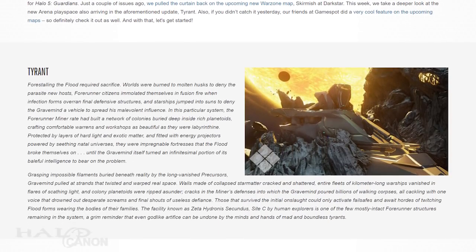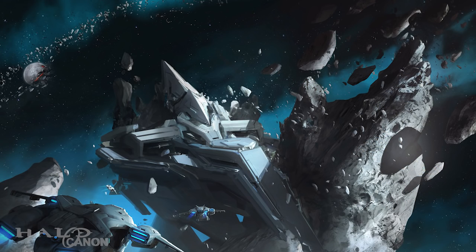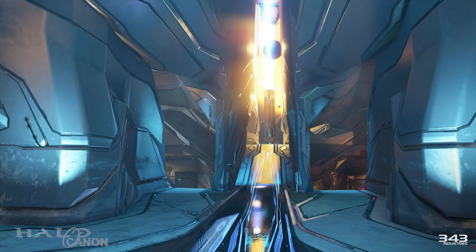We open with a look at the new arena map known as Tyrant. Set at a Forerunner facility known to humans as Zeta Hydronus Secundus, Site C, this facility was once a safe haven from the Flood, one of many carved into small planetoids. Constructed by the Miner Rate, these havens were protected by layers of hard light and exotic matter, and fitted with energy projectors powered by seething natal universes. For a time, it seemed the Flood could do nothing to break the Miner defenses.